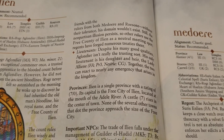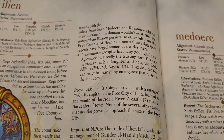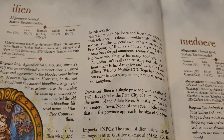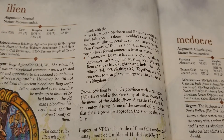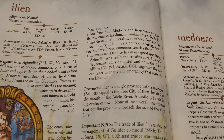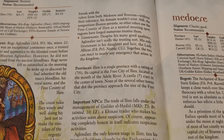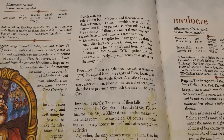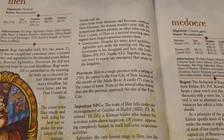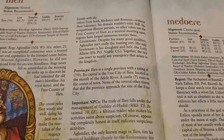Despite his many good qualities, Roger isn't really the trusting sort, so he has only one lieutenant - his daughter and heir, Lady Elien. She is a priest of Nesirie, which looking at the temple situation could be some potential issues depending on how the DM wants to play that. Ilion the country is a single province with a rating of 7-0. The capital is naturally the free city of Ilion, located at the mouth of the Adele River, with a rather impressive castle also raised to level 7 in the center of town.